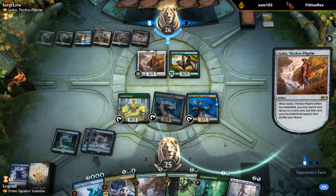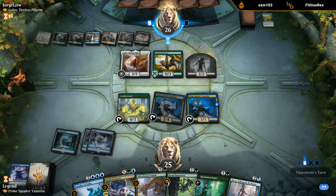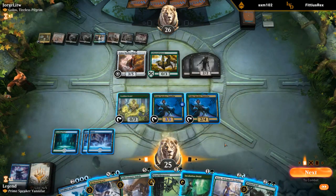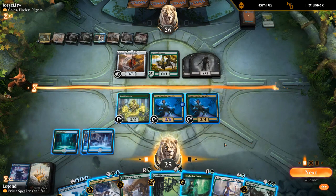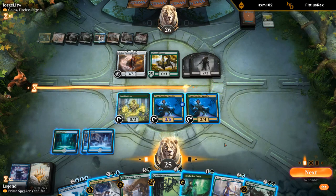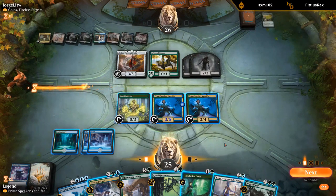We'll get their Field of the Dead presumably. Fabled Passage represents two more zombies. I can play Incubation Druid, then play Kiora, and then use Vanifar to sac Incubation Druid and go from two to three to four to five by untapping with Kiora. I kind of want to kill Golos — I have Indrik in hand as well, so I guess we'll do that. I'll tap this for mana and hang on to the Leafkin Druid.